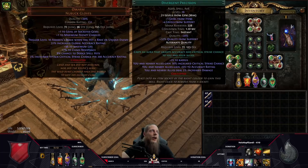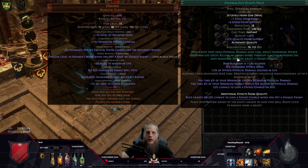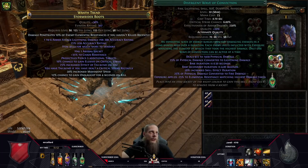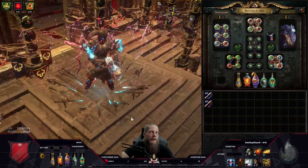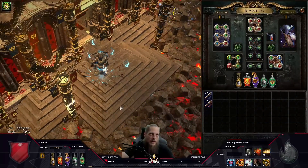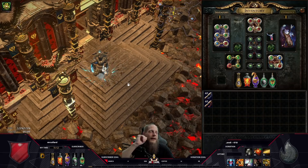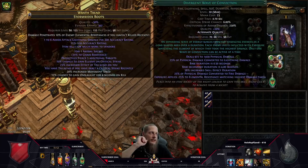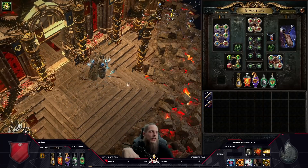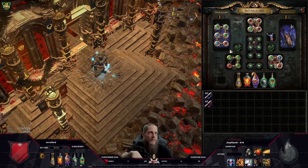In the gloves: Precision supported by Empower and Enhance, plus Anomalous Blood Rage, which gives a chance to gain frenzy charges on hit — so Tornado Shot can generate frenzy charges for single-target encounters. On the boots: Blink Arrow, Wave of Conviction, and Enduring Cry (basically my life flask). I self-cast Wave of Conviction rather than using CwDT because I want the lightning exposure on demand for boss fights — as soon as Maven activates I cast it once, then burst it down because I have so much damage.